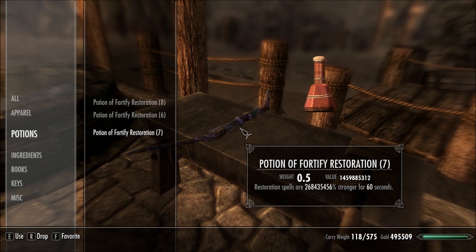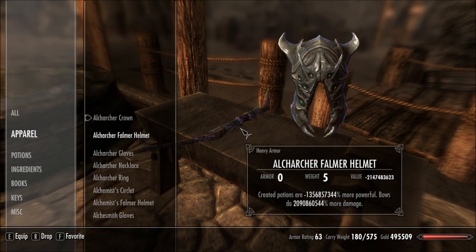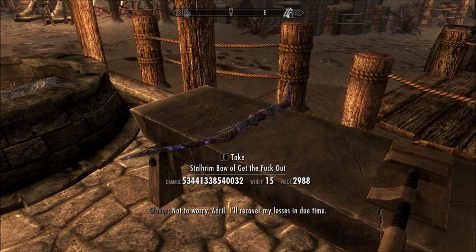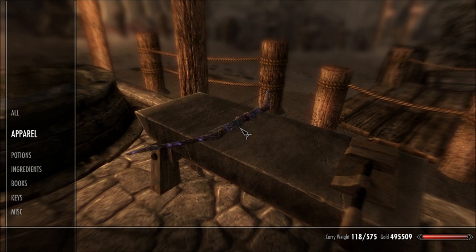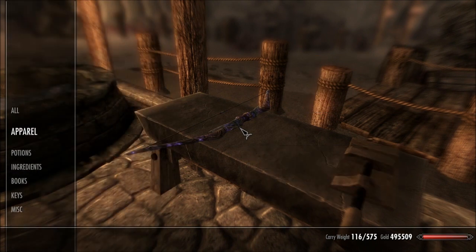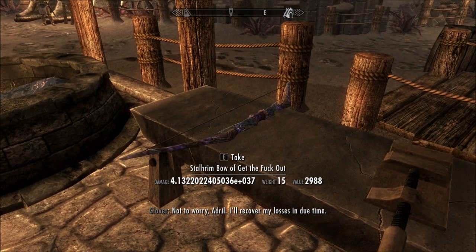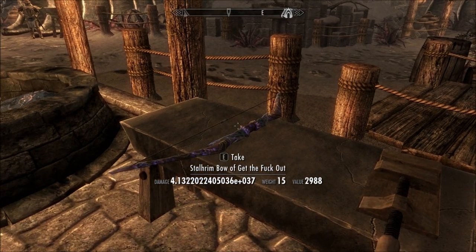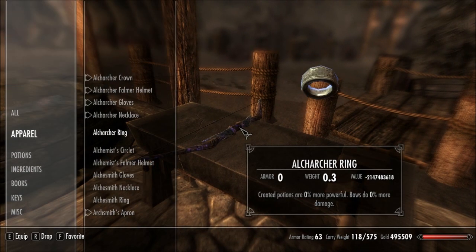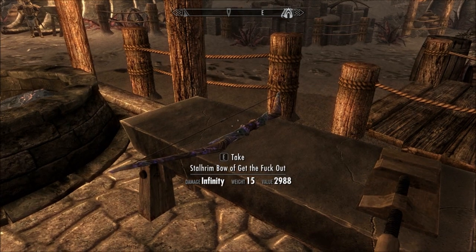I'm gonna drink one just to show you the change in numbers, and to see any change you have to unequip and re-equip everything. I'm going to drink a few back-to-back, and the key is to alternate — because if you drink the same potion twice in a row it won't have any effect, so you need at least two different types. I was one short — one more should take us up to quote unquote infinity.